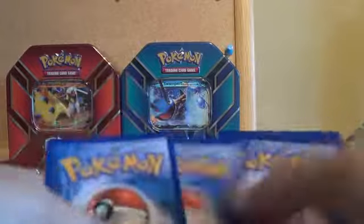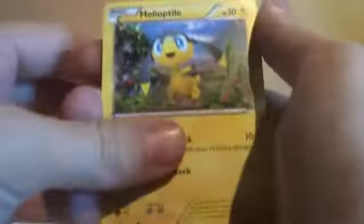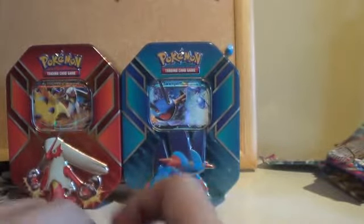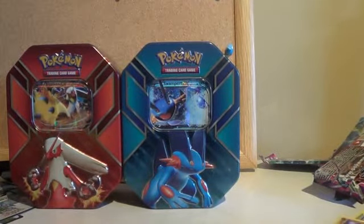So we're on to the last booster pack of the three tins, which is the Phantom Forces — I've got a Manectric on this, right? Last chance for a good card. Helioptile, Swirlix, Litwick, Yanma, Spearow, Lampent, AZ, Mystery Energy. The reverse foil is a Steel Shelter and the rare is a normal Gliscor. No EXs or anything out of the booster packs, but that's okay because we've got our three EXs already.